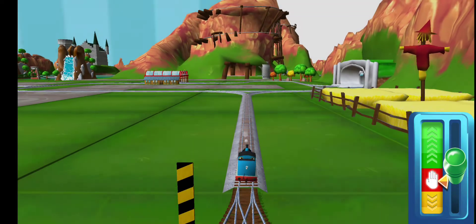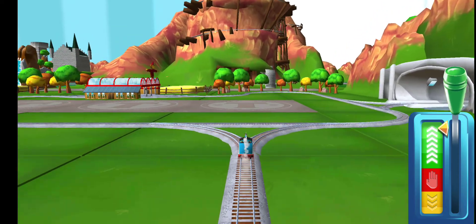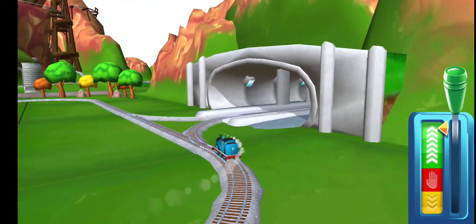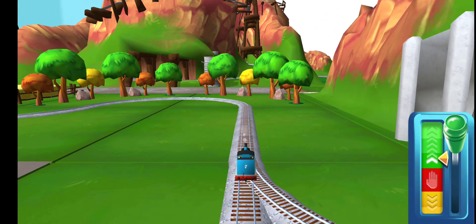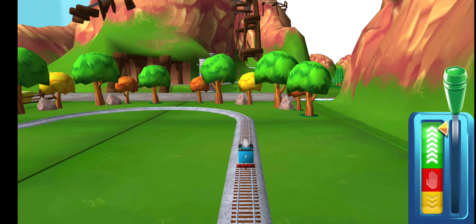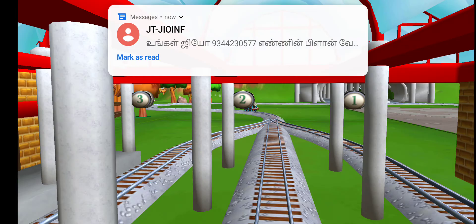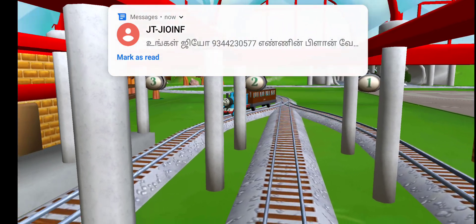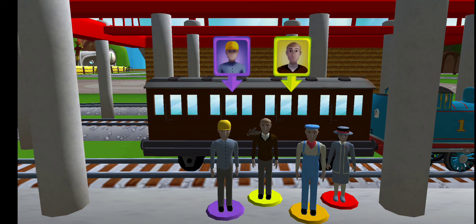Sir Topham Hatt has a very important job for Thomas. Drive Thomas to Knapford Station to find out what it is. Help the passengers get into the carriage — drag each of them to the square with the matching colour.